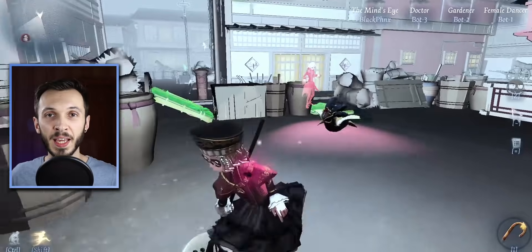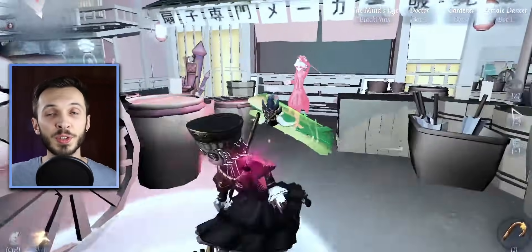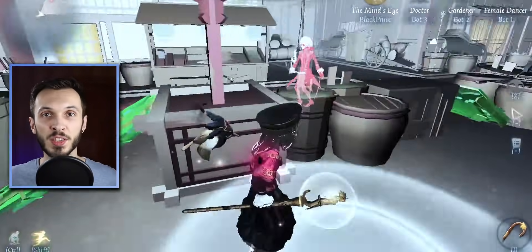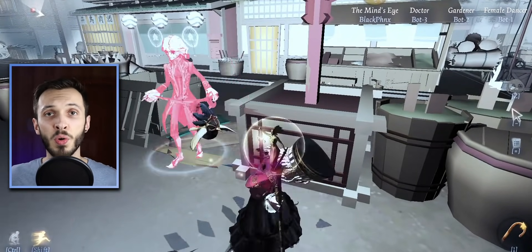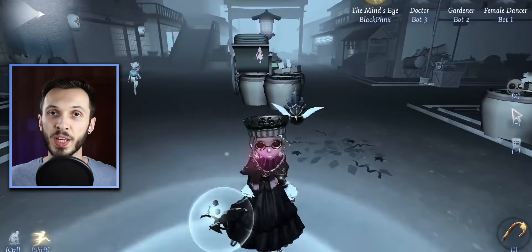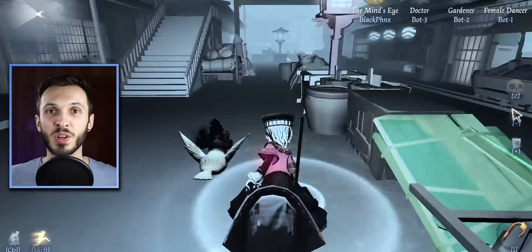Mind's Eye can now use her cane slam ability — which reveals the location of the hunter — to also slow down the interaction speed of that hunter if Mind's Eye is within a certain range. This is similar to the way that Acrobat's ice ball works, slowing down interaction speed such as vaulting windows, breaking pallets, or picking up a survivor. The closer she is to the hunter when she uses the cane, the slower the interaction speed, up to a maximum of 30% if Mind's Eye is within 8 meters.